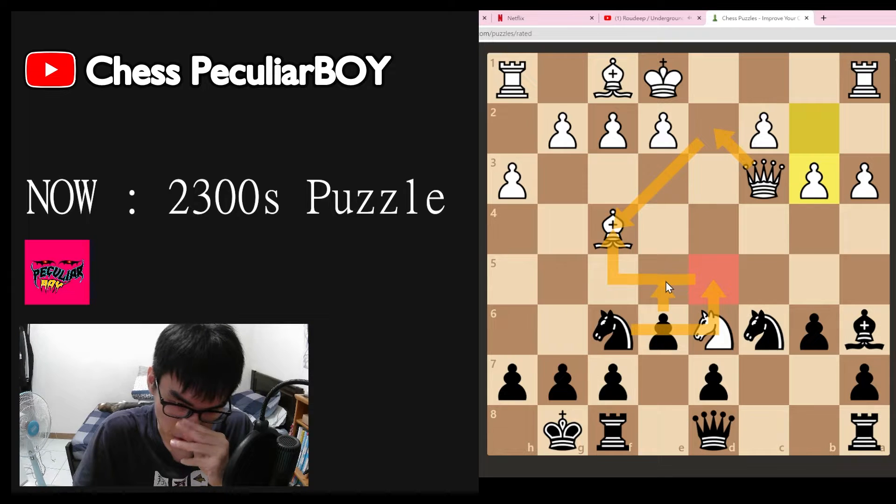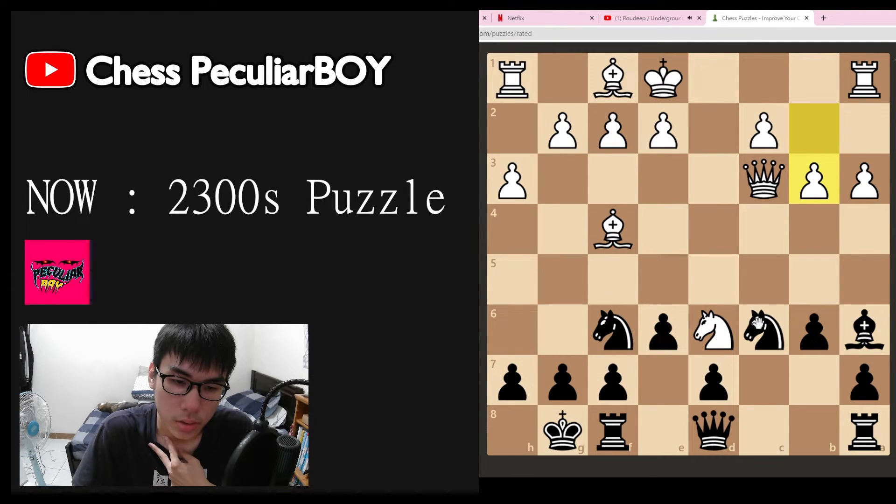We go here — that's good but not strong enough. If I go here... we have to protect the bishop. It could be this move — here or here — and I can go here. Rook moves, and we just take the bishop.